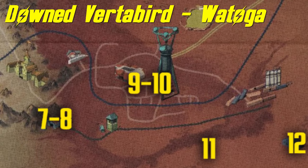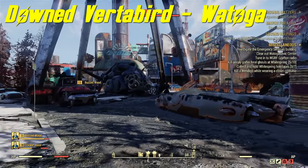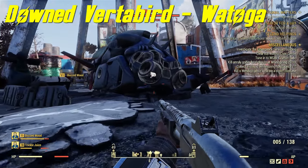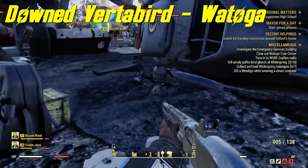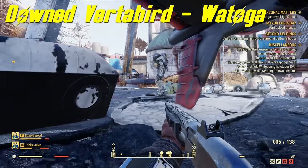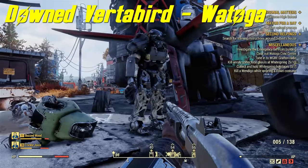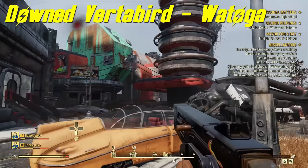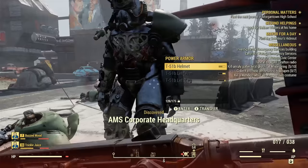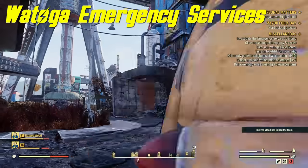Next we're going to the Downed Vertebrae in Watoga. This spot is pretty hard to get to because there are a lot of robots and it's like a constant war zone. You're going to find the Downed Vertebrae right beneath that tower — it reminds me of the Stratosphere. The power armor is at the tail end of the vertebrae, just sitting there. There are Assaultrons and it's no good when you're low level.